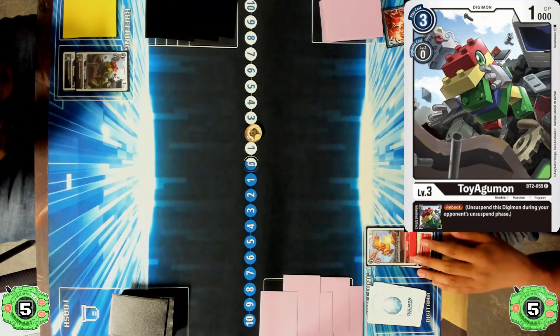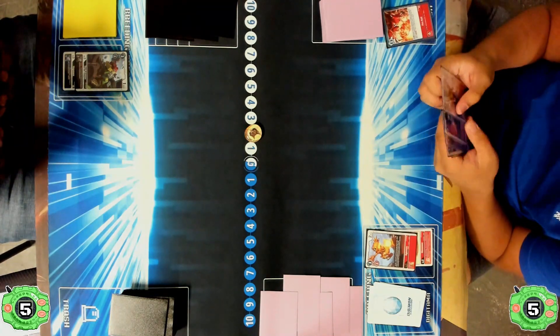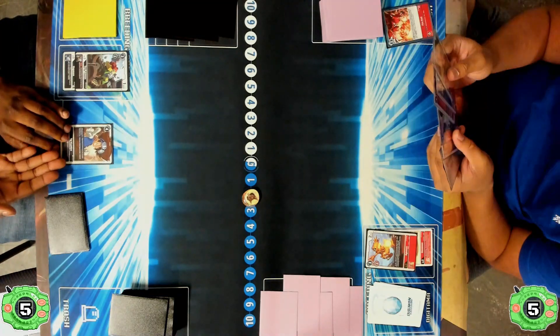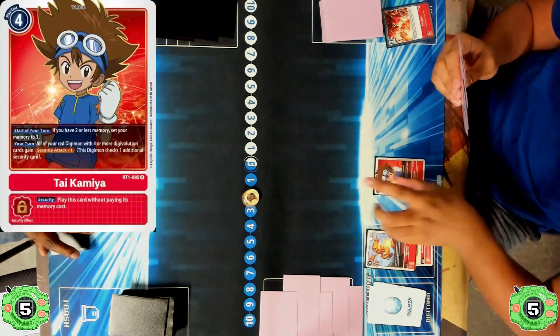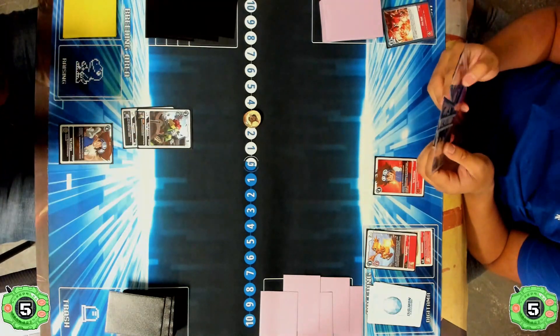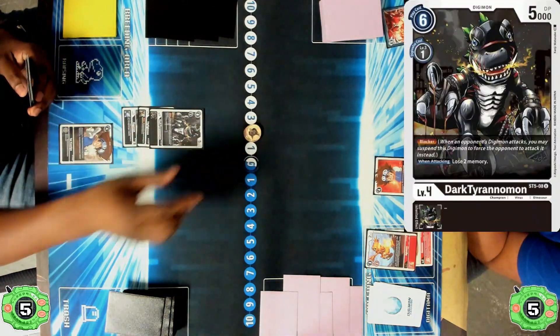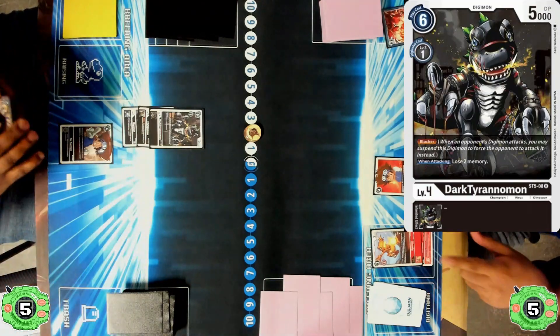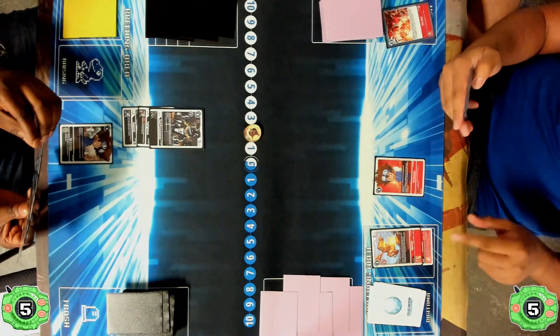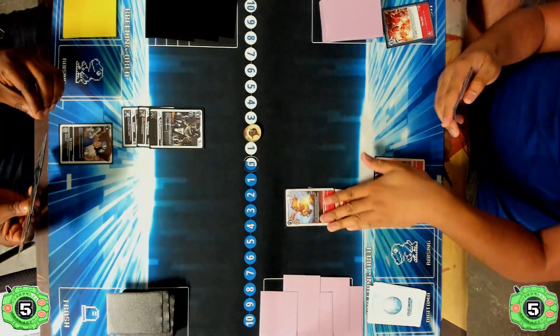A Hopmon is hatched in the back row, then the Toy Agumon with the Reboot Inheritable is digivolved in the back, and then a Tai Kamiya is played — once again they won't be able to be memory locked for the rest of the game. On the Greymon player's side, we see the red version of Tai Kamiya. Toy Agumon gets promoted and digivolves into a Dark Tyranomon, leaving them with two memory. It does have Blocker and with a Tai, it's going to be boosted on the opponent's turn.